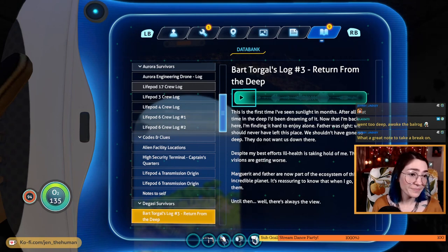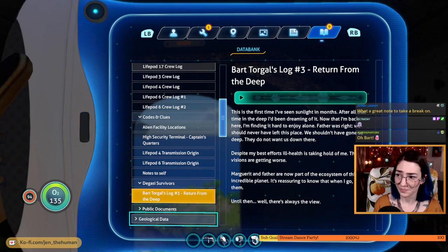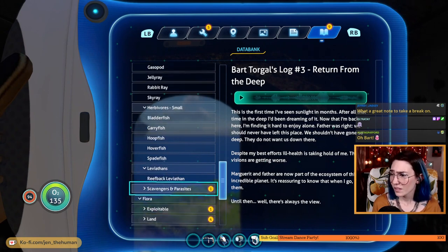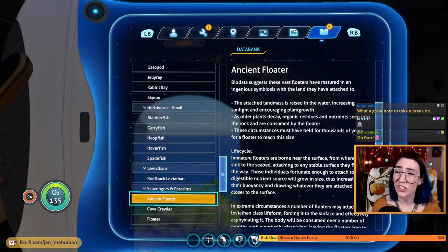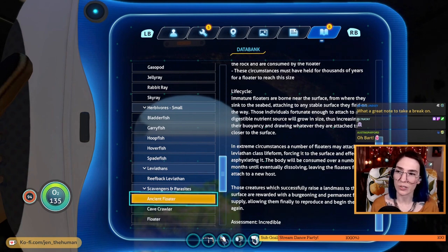That's alarming and sad. Okay — Bart Torgal, Degasi survivors. Scavengers and parasites — ancient floater biodata suggests these vast floaters have matured in an ingenious symbiosis with the land. The attached landmass is raised in the water increasing sunlight and encouraging plant growth. As older plants decay, organic residues and nutrients seep into the rock and are consumed by the floater. The circumstances must have held for thousands of years for a floater to reach this size. Wow.